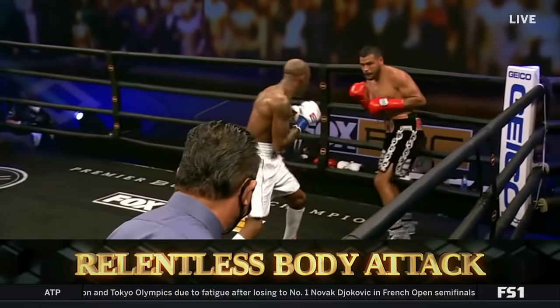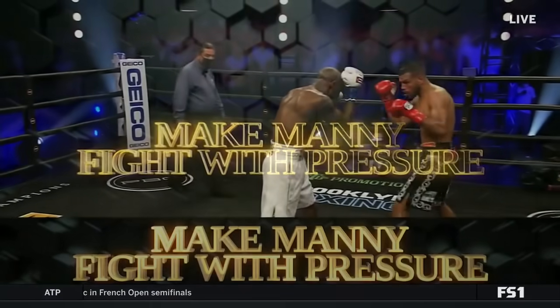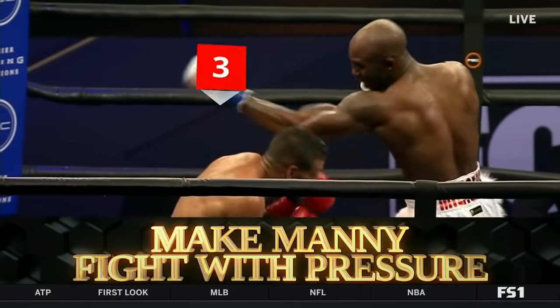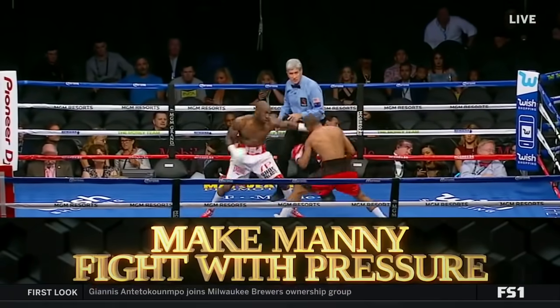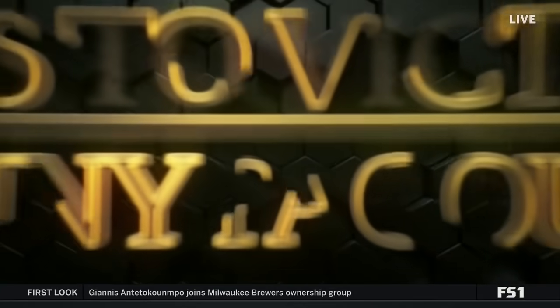He's a ripper to the body. He can get to Manny's body and slow him down — he'll have a very good chance of beating Manny. And then the most important key: make Manny fight. In order for you to be in this fight, Ugas, you have to force Manny into that firefight and try to catch him slipping. Put Manny on the canvas.